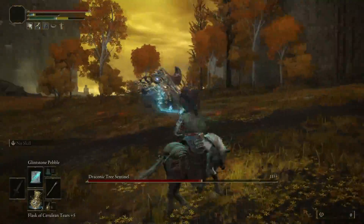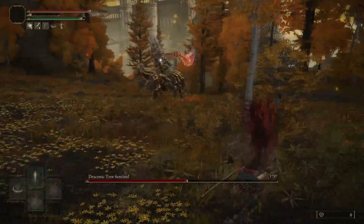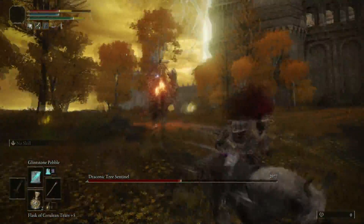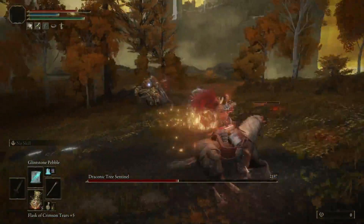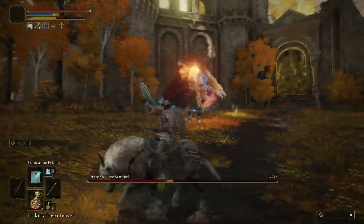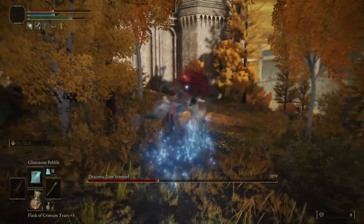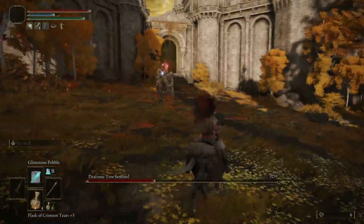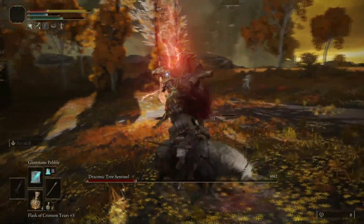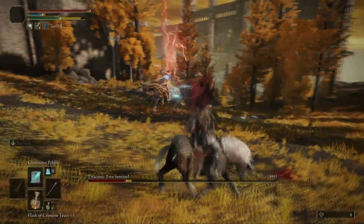Now if you've been playing this long enough you will know that scarlet rot is an absolute bloody nightmare and nobody wants it — mainly because it will deteriorate your health bar until you eventually die, or unless you have a potion or some magic ability that can get rid of it. But enemies don't have that, so this actually just repeatedly depletes. The higher the level of your rotten stray ashes, the more damage it's going to do against the bosses. You can see here on the draconic tree sentinel that it's actually just depleting even though I'm not even touching him, and it will just continue to do this.